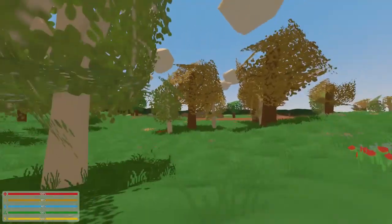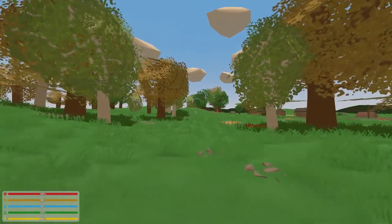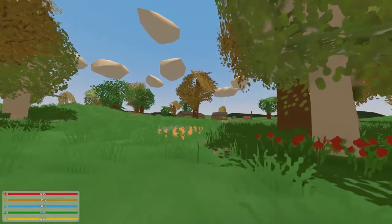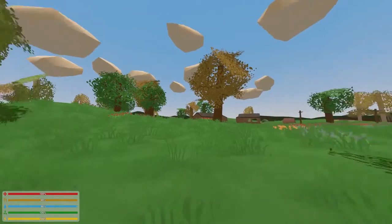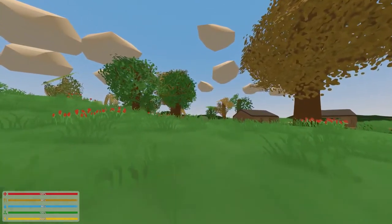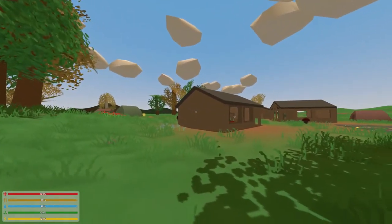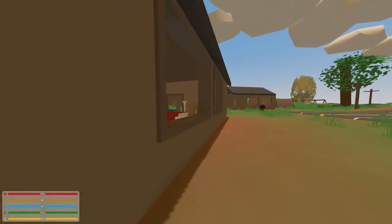Scattered throughout the map, there are a few — I don't know what I'm going to call them. Villages, settlements, outposts, call them what you will. And generally speaking, in my experience so far, which has been about an hour of playing just for how the game works, these zombies tend to really not exist too much outside of these settlements here.